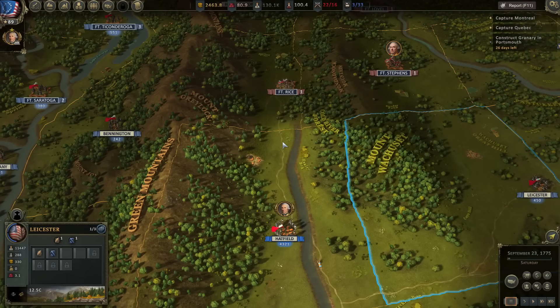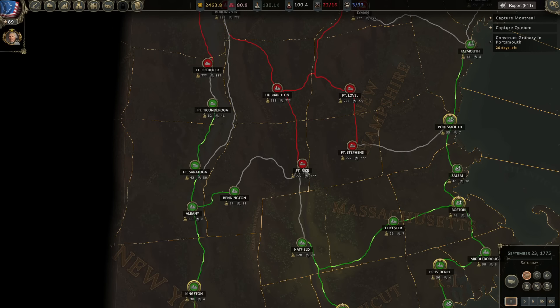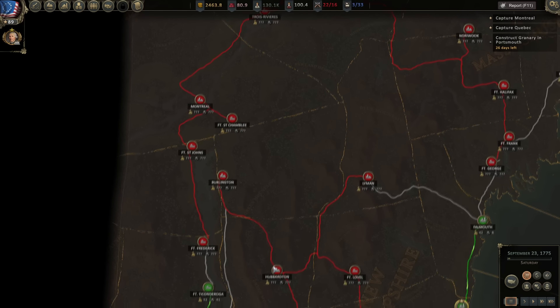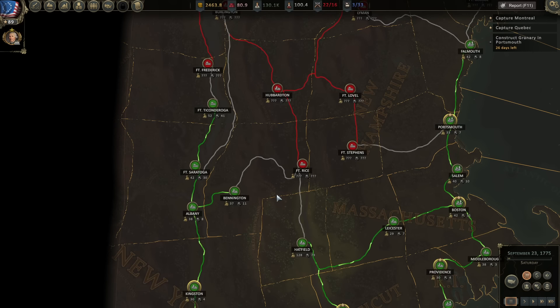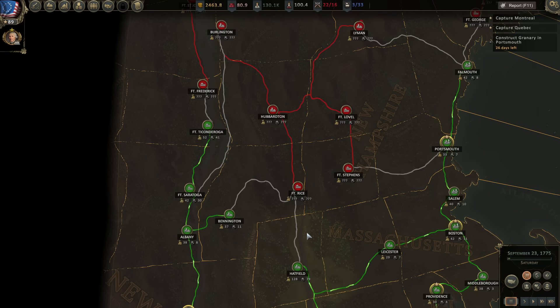The next thing we have to do is take Fort Rice back from the British, so we can clear that line and relink east and west effectively. Then once we take Fort Rice, I'm planning on driving north to Hubberton. Because that's kind of an intersection — if we are going to eventually invade Canada, taking Hubberton would be wise. It will secure the flank of our troops as they move up toward Frederick, Burlington, and St. John. It will also give us the supply line to shift east and take Lovell and Stevenson to clear the British out of New Hampshire.